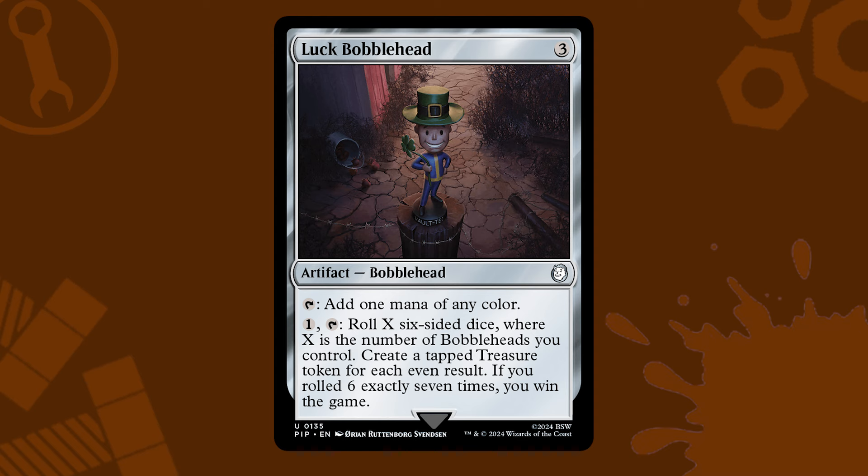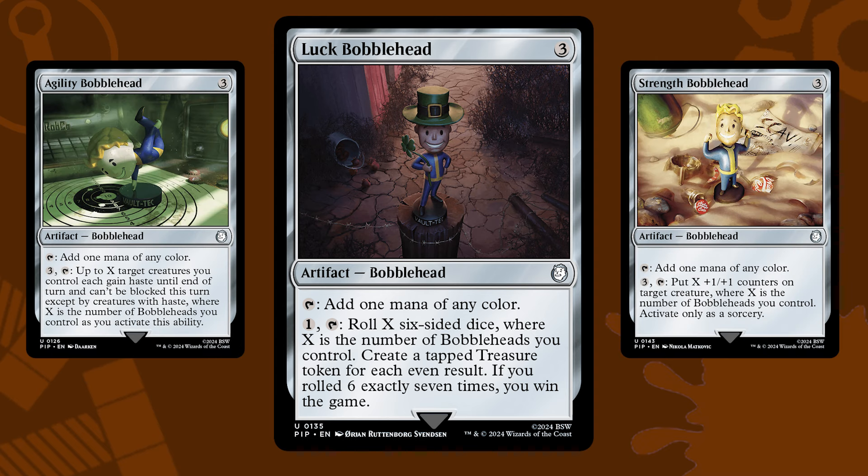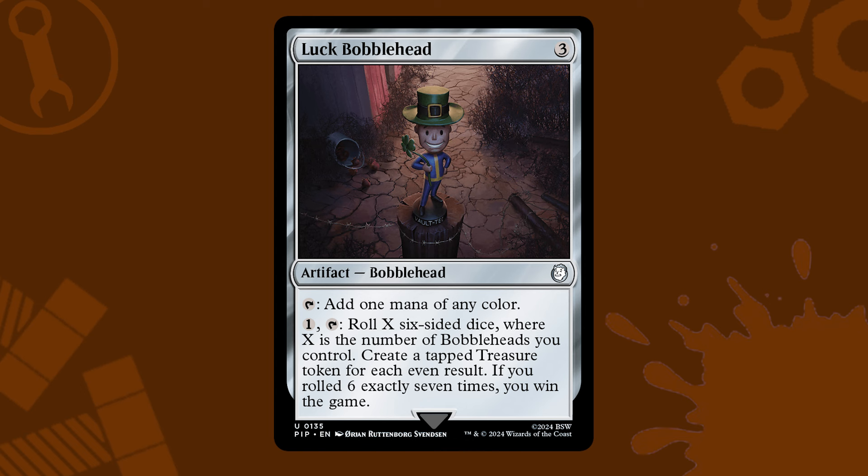Normally, you can only cram seven bobbleheads in your deck, so not only would you need all of them out, you'd need to roll six seven times to win the game. Making extra treasures is also not bad at all. But how do we give ourselves the best chance at winning with this activated ability? Can we build around the bobbleheads as hidden commanders, and what's the best commander to do that with?